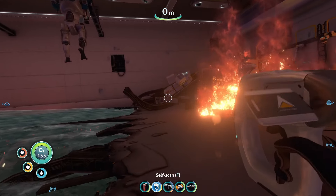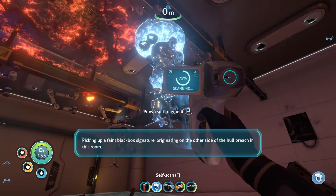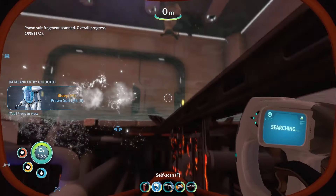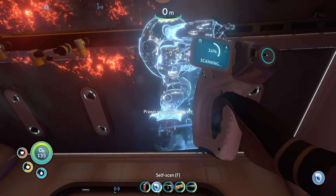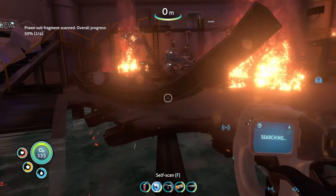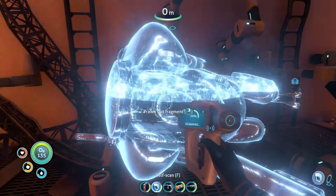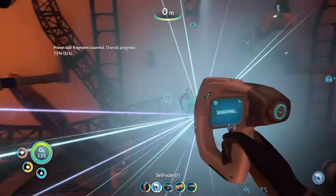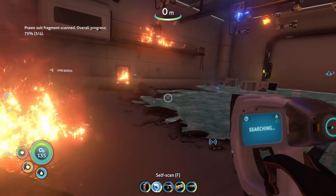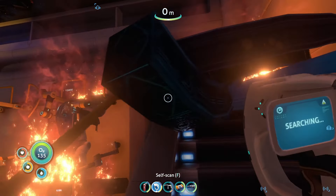And here's the prawn suits. Picking up a faint black box signature originating on the other side of the hull breach in this room. All right, and this is the last one. Oh no - one more, the fire one. Did I only scan three or does that other one not count?